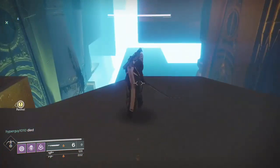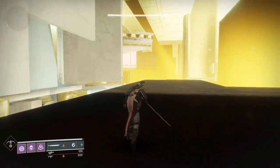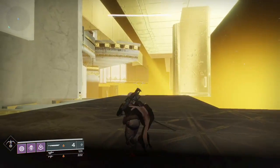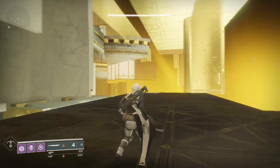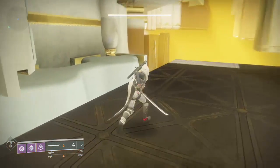Then you drop down here. Once you're down here there's going to be an invisible barrier — basically right here. Look, I can't go anywhere, it's not letting me through. So you run around that invisible barrier and hop over here.